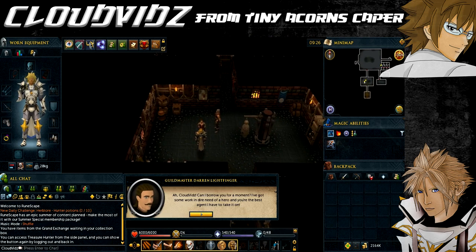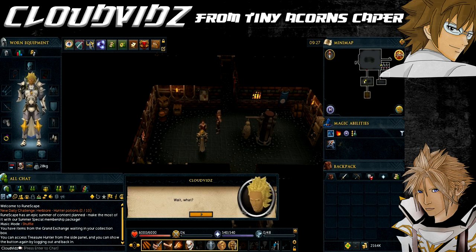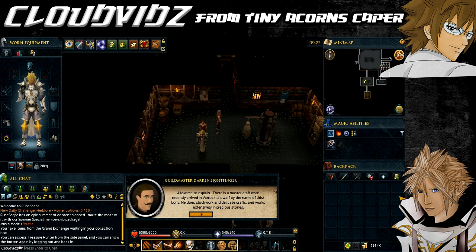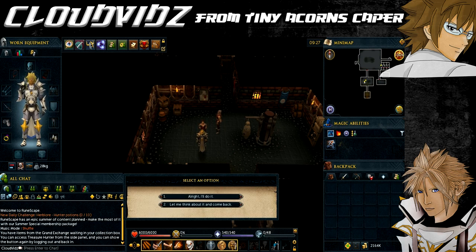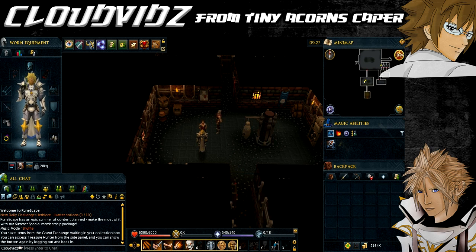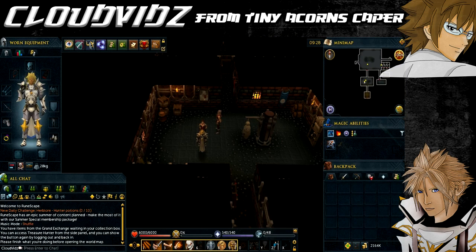Once inside, speak to Darren Lightfinger and ask him if there's anything else you can help with developing the guild. You'll be given the first caper to complete. The caper involves stealing a toy dragon that someone has been making, then asking them for the money back so the guild ends up with double the profit. Head to Varrock Square — the quickest way is via the Varrock lodestone.